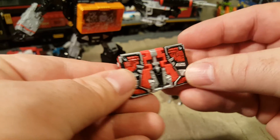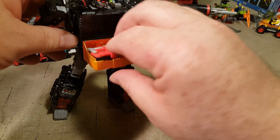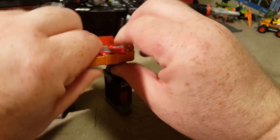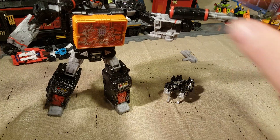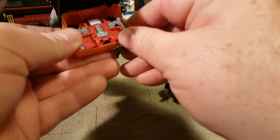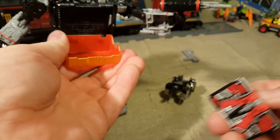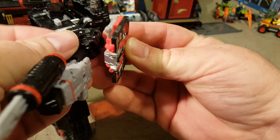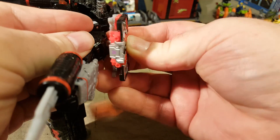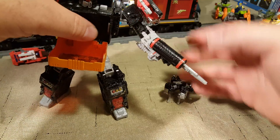Put him in there — get in there. Boom. Oh man, that fits in so tight. How do we get him out? Let's flip that up and it isn't in there too tight. And then he pegs into the holes on Soundblaster to become armor — or any transformer, really. He also acts as armor for Soundblaster. I can't wait to get the rest of the tapes.